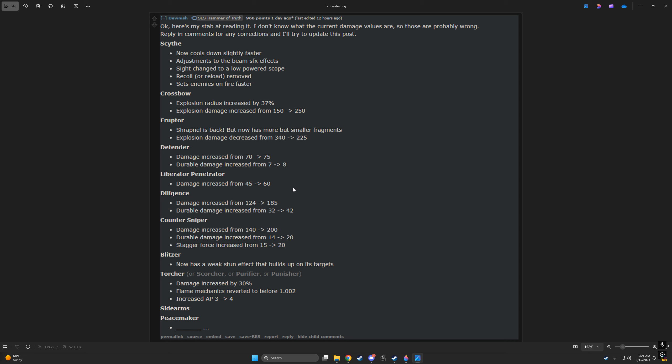Here come the next ones that I'm like — excuse me? If this comes to fruition in the actual patch notes, it will be insane. There's a gigantic damage buff and durable damage increase for the regular Diligence. They just buffed the crap out of the damage of the regular Diligence to almost the same damage as the Counter-Sniper. With that increase in durable damage on light targets, the regular Diligence is going to be light, easy to use, and rip off bug limbs like mad. That thing's going to feel really good. The Diligence and Counter-Sniper Diligence are part of the Helldiver's Mobilize Warbond, so these are weapons everyone has access to fairly early.